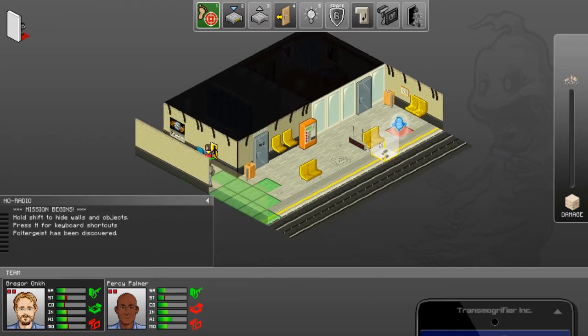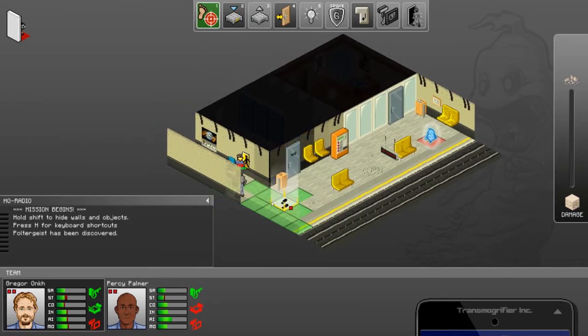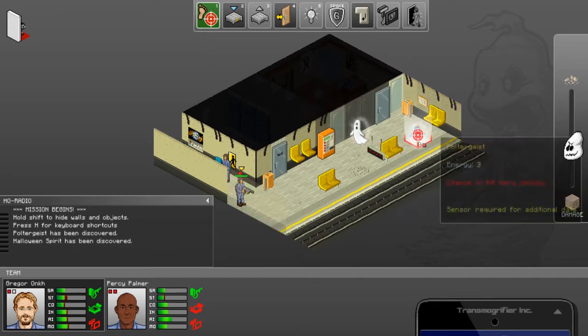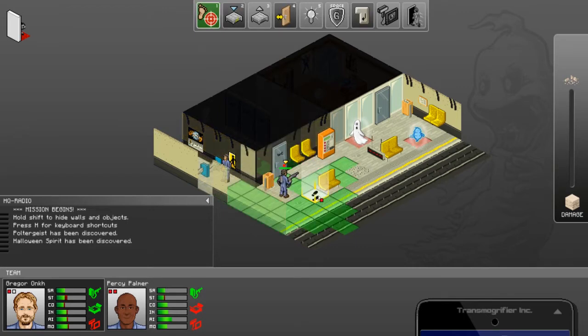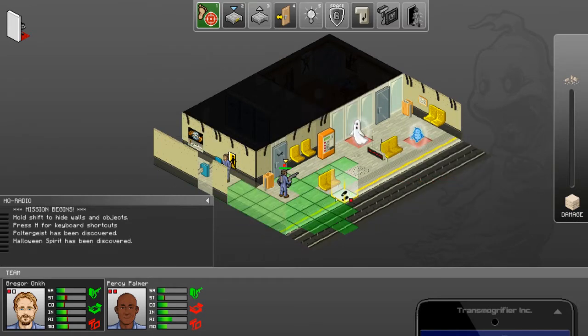The ghost erasers — there are two of them. The gameplay basically works like it did in the previous video that I showed you. It's XCOM-esque, so you basically move and you attack these ghosts. We have a Halloween spirit here — this is the tougher one of these two. And then we have a poltergeist. We can't really hit these guys from here, so I think we should head a bit closer, then deploy our traps and try to avoid any collateral damage that might happen.